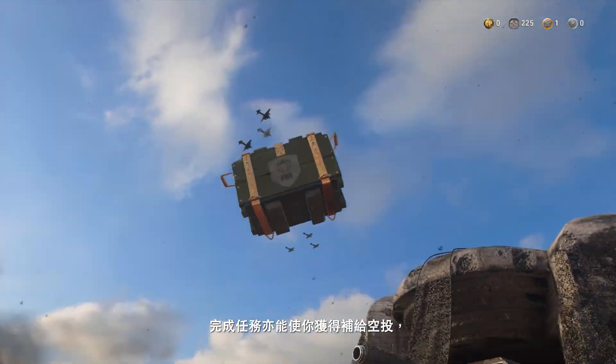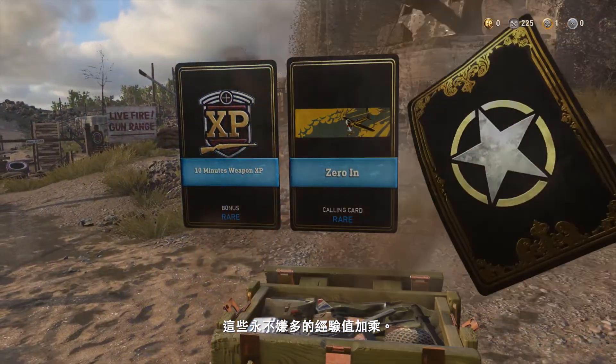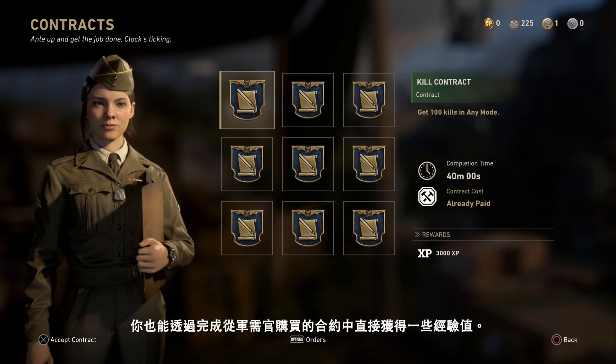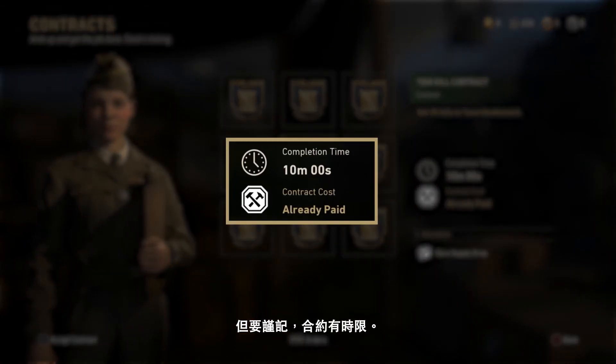Completing orders can get you supply drops too, which also have a chance of popping out these sweet XP boosts. You can hold three daily orders and three weekly orders at a time, so make sure you've always got some in your inventory to work towards. You can also get a chunk of XP for completing contracts that you purchased from the Quartermaster. But beware, contracts have a limited time.